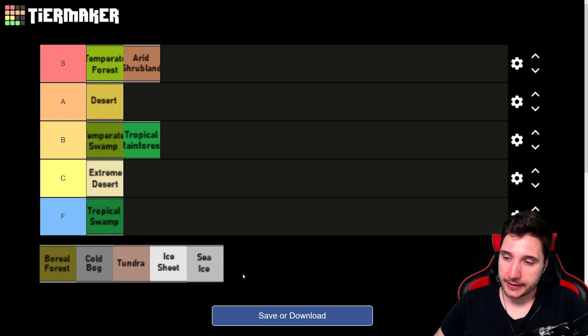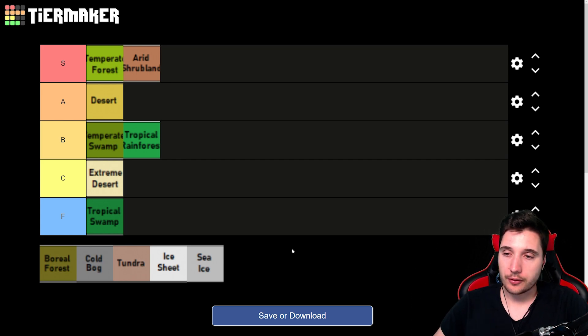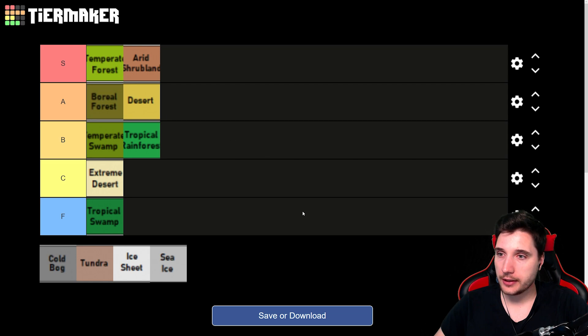Moving to cold climates, we start with Boreal Forest — one of my favorite biomes. Unfortunately it does have quite a lot of swampy and marshy areas, which can be obnoxious when trying to build a nice base. But otherwise, Boreal Forest is the easy mode of cold biomes. It can have decently warm summers and pretty cold winters. Most will have about half a year growth period, and there's plenty of animals and wood available. It can get pretty cold though. Boreal Forest goes into A tier.